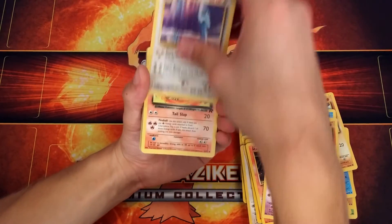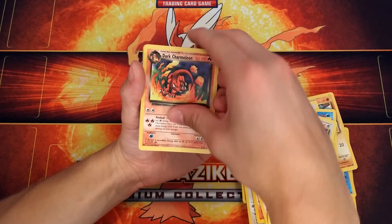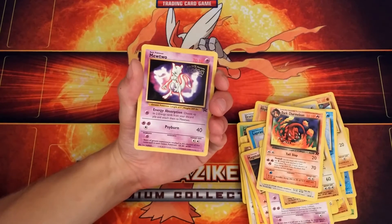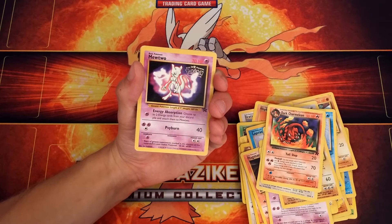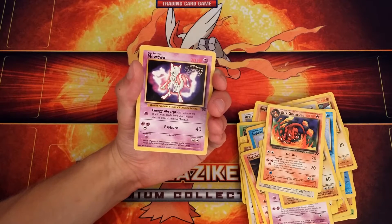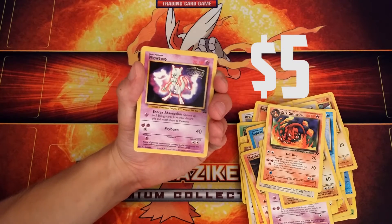A Dragonair. A Dark Charmeleon. The first movie Mewtwo — wow. So Energy Absorption and Sideburn. I'm sure this card's pretty valuable if it's in good condition.